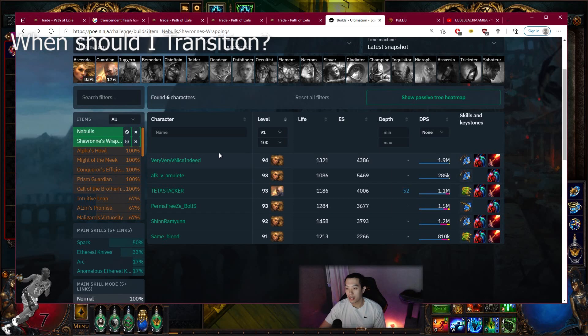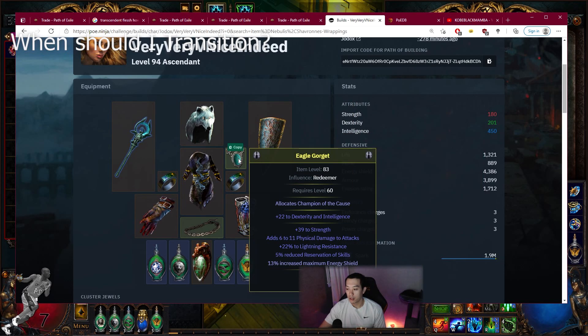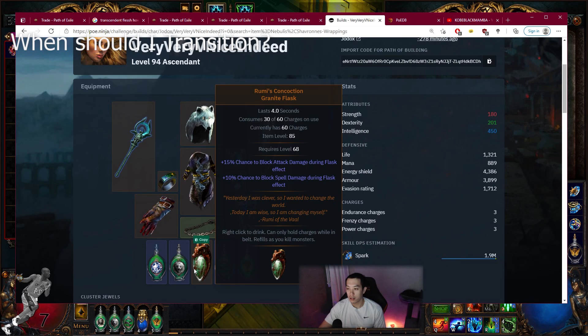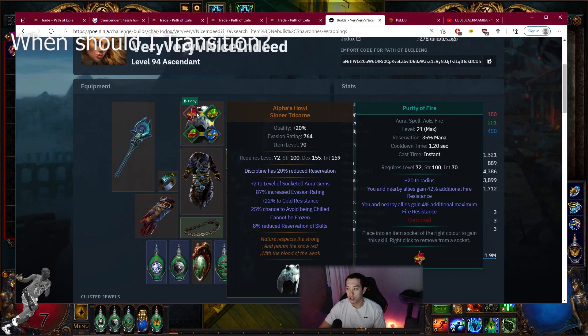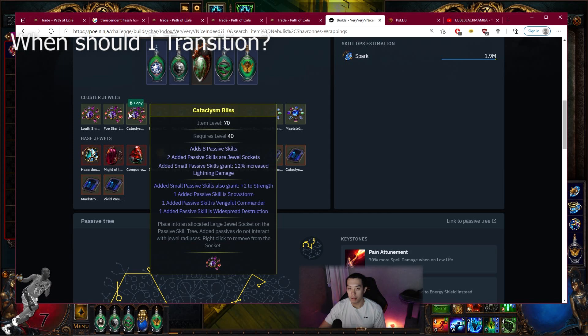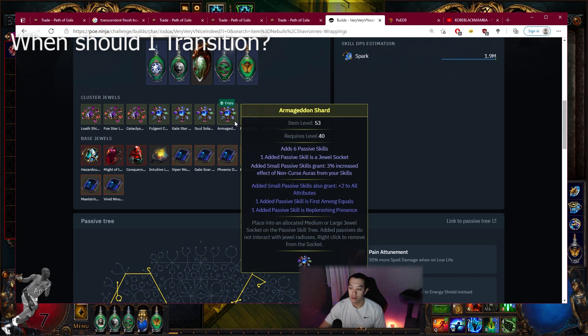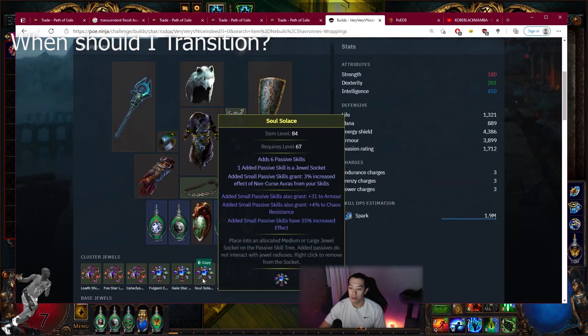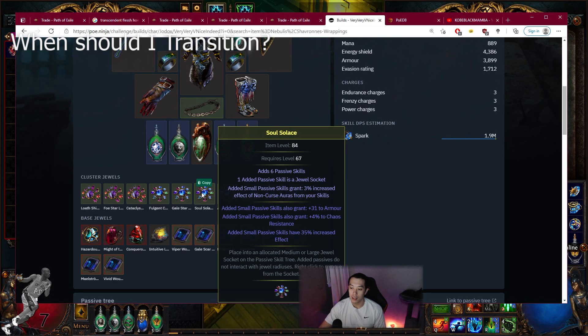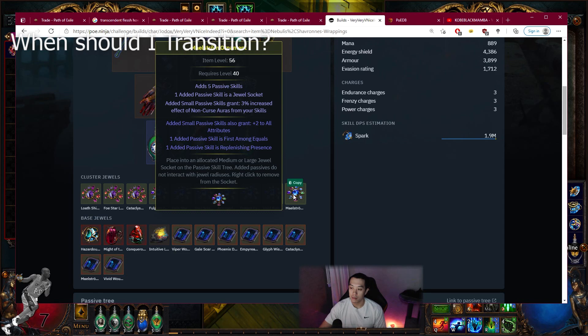Let's see if there's anyone else playing the Shavs variant. This guy has 1.9 million DPS at level 94. He has the same setup I was going for — using Maligaros, which are a lot easier to get. He has Rumis Flask, Discipline reservation. This person is using three large clusters with Snowstorm and Vengeful Commander. These jewels are probably 2-3 exalts each. This person has 35 increased aura effect, which is actually a pretty good option if you can get it cheap — it can really fill out your chaos res.